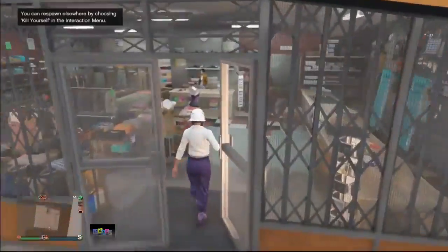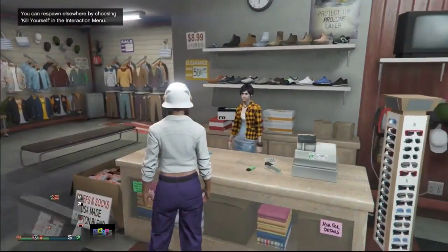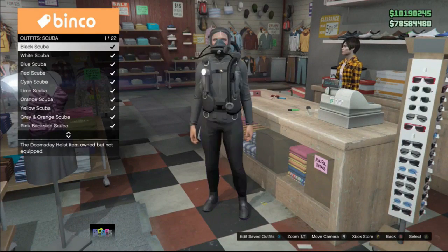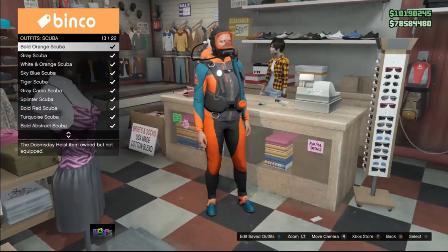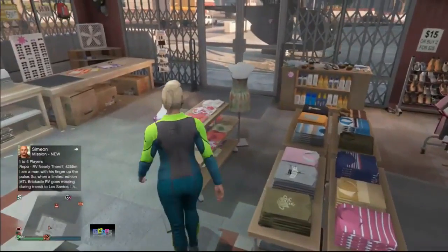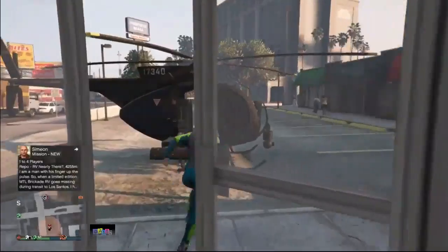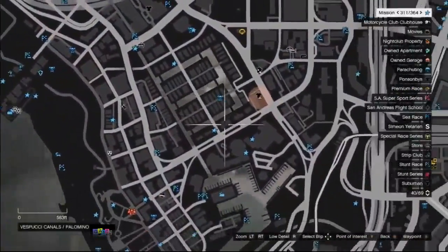Once at the clothing store, go to scuba outfits and equip the scuba outfit of your choice. Now you need to go to the beach or any area with water on the map — it is very close from here, so I recommend you come over to this spot.